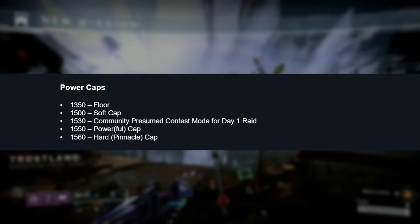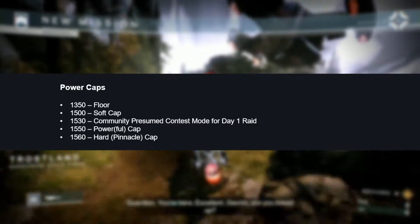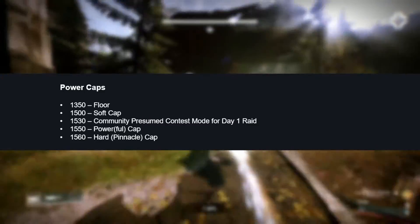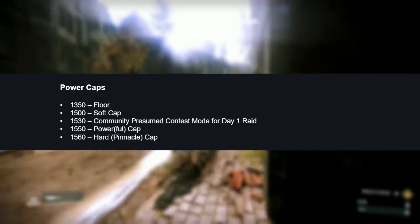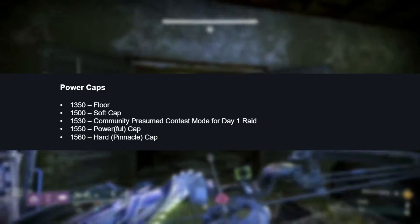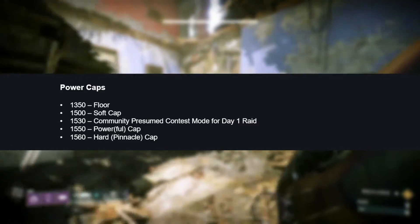Bungie states that its power caps are the floor, soft cap, power cap, and hard cap. Most people call them powerful and pinnacle caps. 1350 is what everyone's going to start out at — all of your current gear is going to get automatically leveled up to 1350. 1530 is what most people in the community are going to presume that the contest mode for the Day 1 raid will be set at. So there are a few different things we're going to have to take into account.